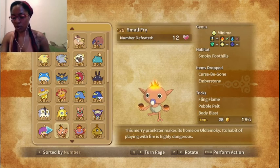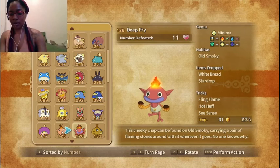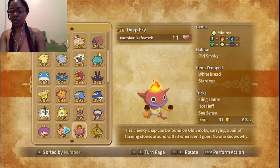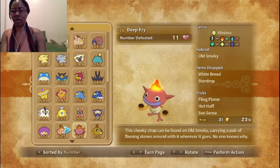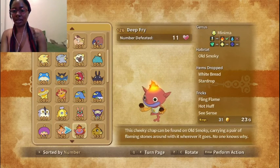And then we have the Small Fry, which I've shown, and then Deep Fry. This cheeky chap can be found in Old Smokey, carrying a pair of flaming stones around with it wherever it goes — no one knows why. It's funny because I have a Deep Fry. I did catch a Small Fry; I must have caught a Deep Fry on accident. But that's fine, let's have them both.